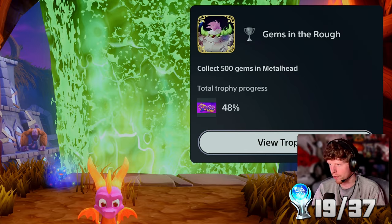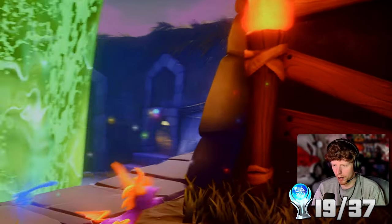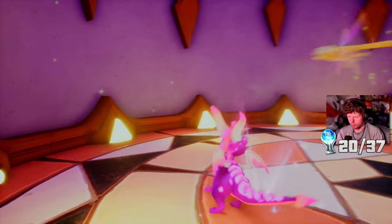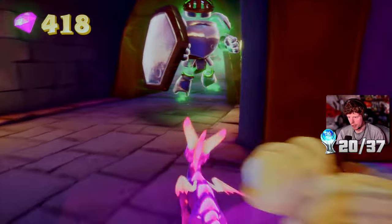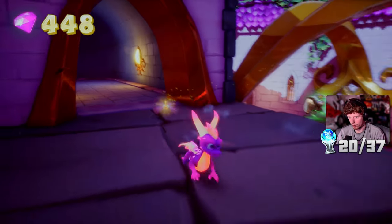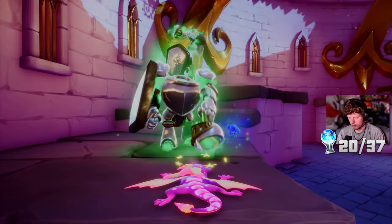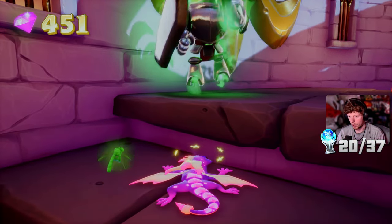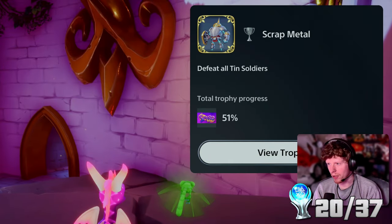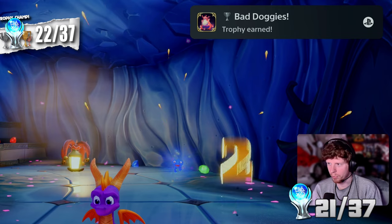Trophy - Gems in the Rough, collect 500 gems in Metalhead. I don't think I've actually had a trophy before for grabbing all the gems in a level. This should be the final few - get a kiss from the fairy, get my power, and then I should be able to take out the remaining enemies. Wait, do I get to keep this forever? Usually you get a little meter, a timer - I don't have it this time. I guess I get to keep it. Stopped - trophy. Scrap Metal - defeat all tin soldiers. Another trophy - Bad Doggies, defeat three demon dogs in large form.